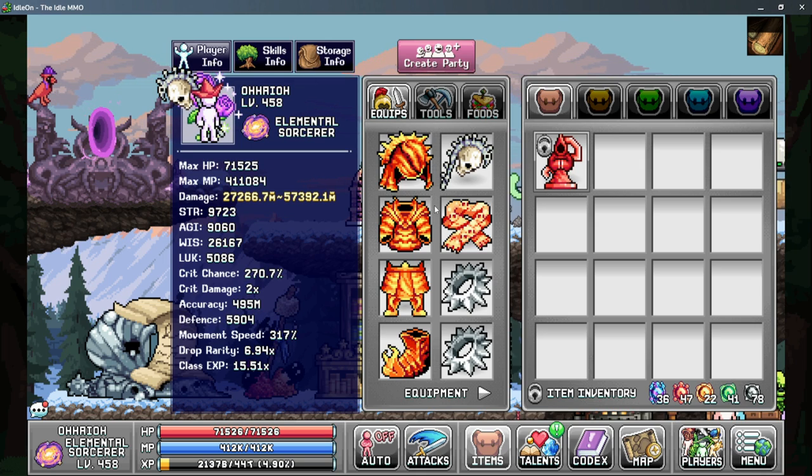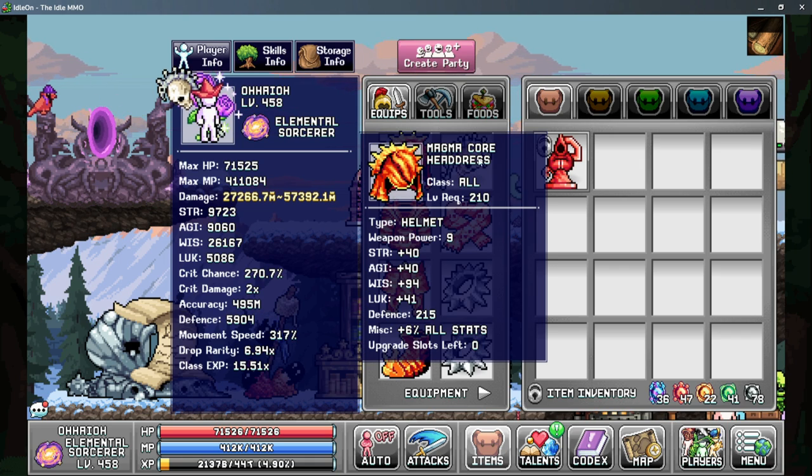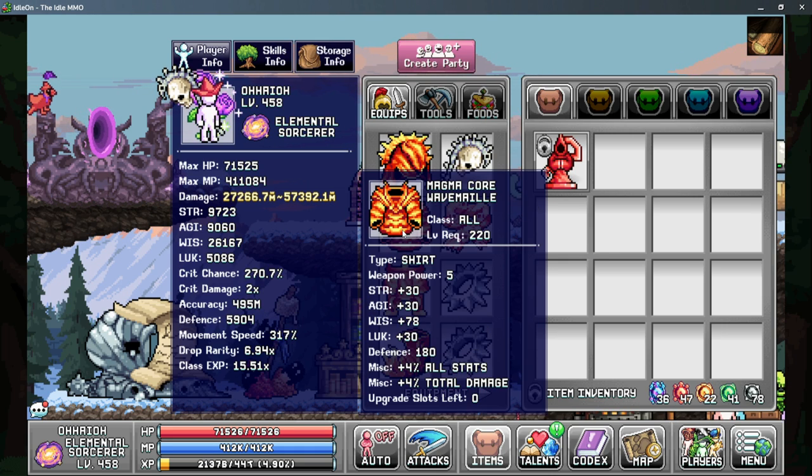First up is our gear pieces. The gear that we want to use is anything that gives us the most amount of either skill efficiency or the most amount of wisdom. For our gear pieces we want to use the magma core set, also called the dreadlow set. This gives us the most amount of wisdom out of any gear in the game because it has a high base value as well as percent to all stats on each piece. So you want to use your four magma core pieces.